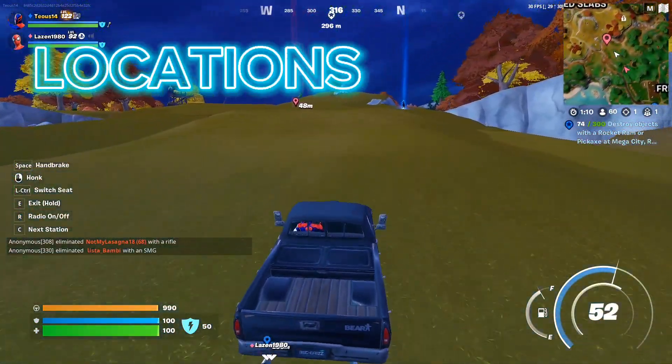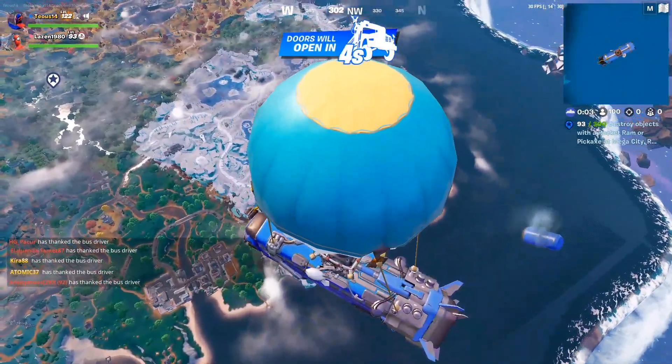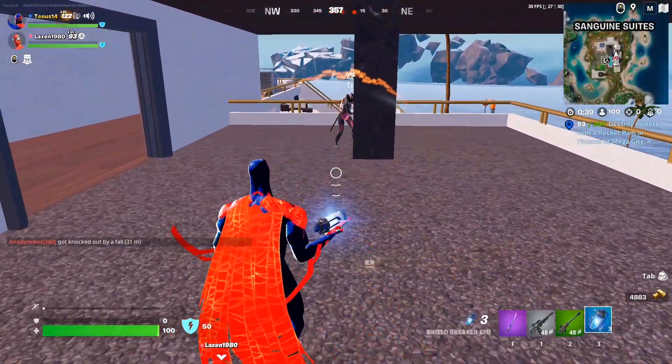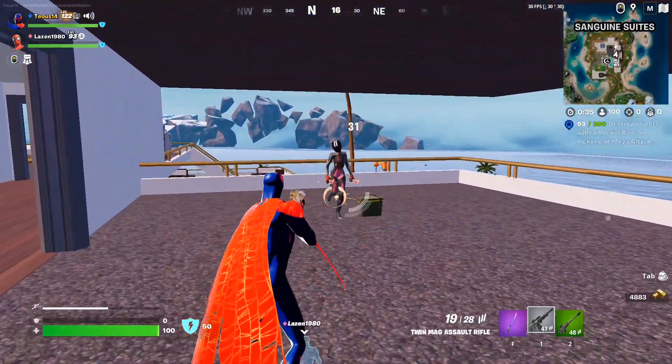Locations. This seems easy but it is important. My advice is that if you are playing with your friend then you can choose a location based on your skills, but if you are playing with random players you should mark a place or go to a less frequent location like Rumble Ruins or Slappy Shores. Also the ending of the bus line is less overcrowded.